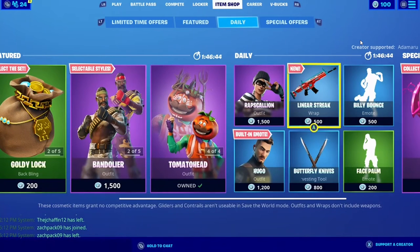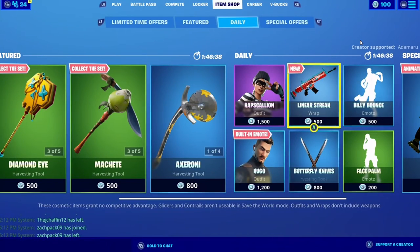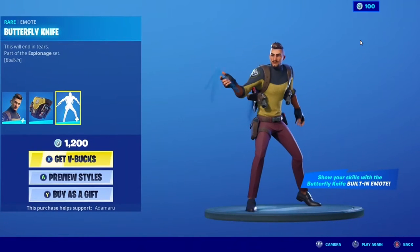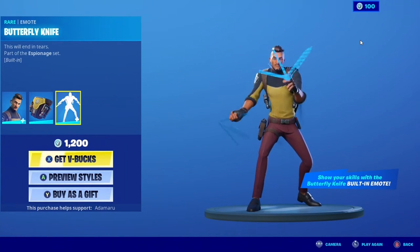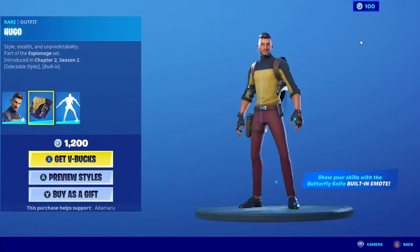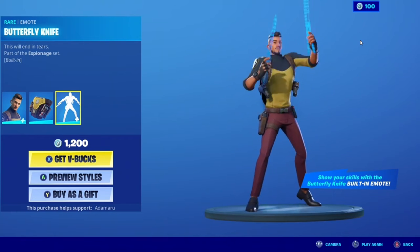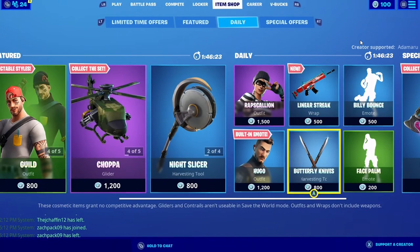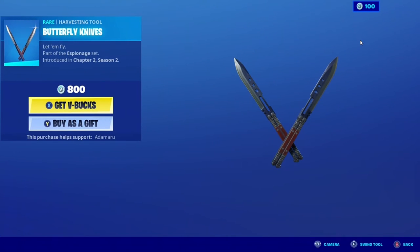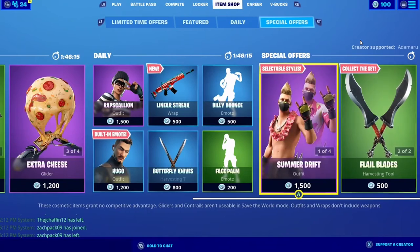This pickaxe is secretly reactive. If you have Hugo equipped with the Butterfly Knife and you do the Butterfly Knife emote, instead of it being holographic like it is normally, it becomes an actual knife. I'm not sure if this is true or not — I just learned that from Tabor Hill. So if I'm wrong, don't get mad at me.